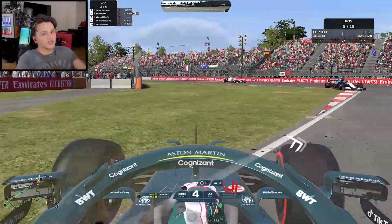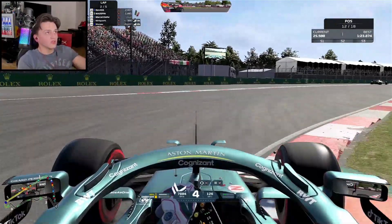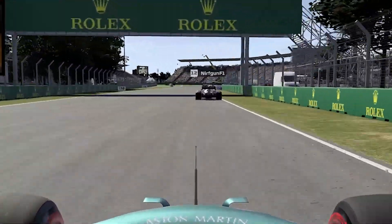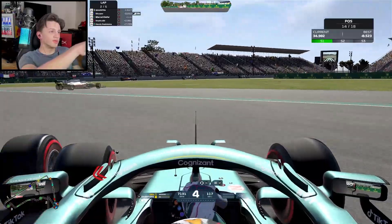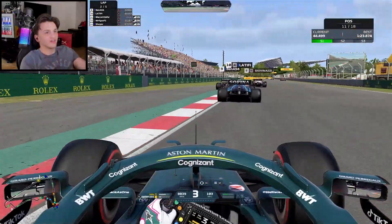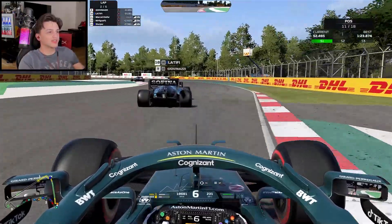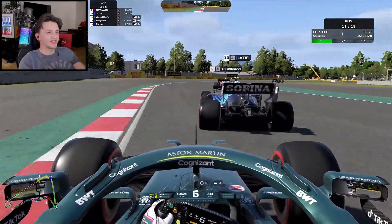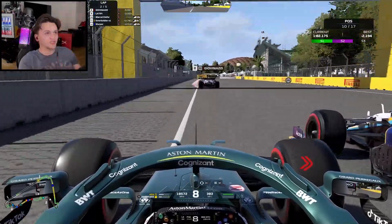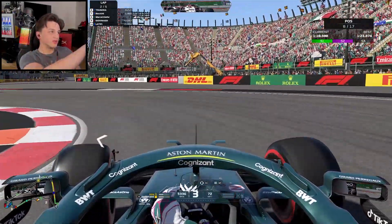The AI is being extremely annoying — getting hit, spun, and taken out repeatedly. One Red Bull just pushed someone straight off the track, and another guy tried to take me out. The AI cars are just laggy and jittery. I don't think I will race open lobbies anymore after this. Despite all the contact, we're still going purple sectors — look at those lap times.